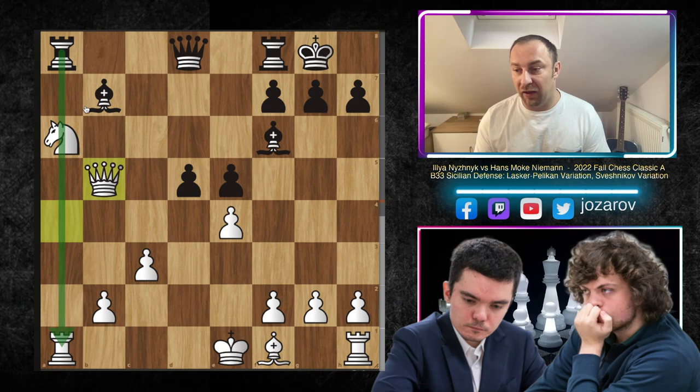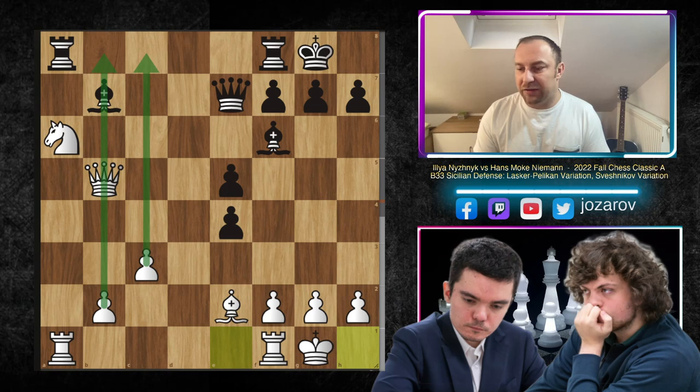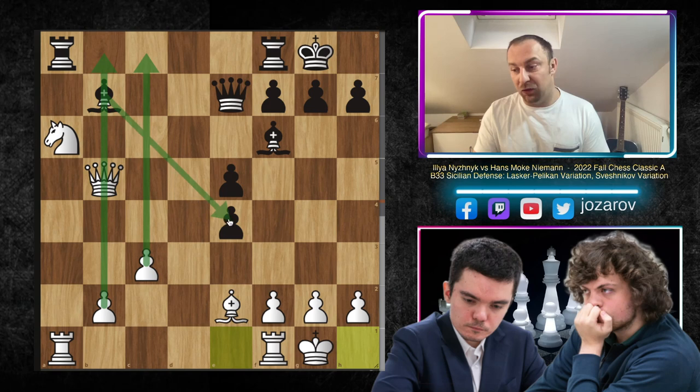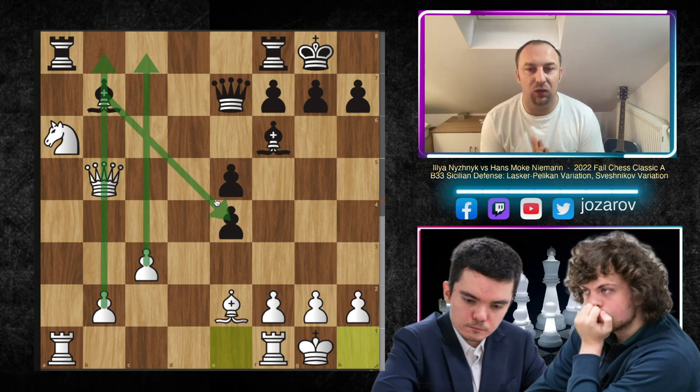We have Queen to B5, getting out of the tactical mess on the A-file while attacking the Bishop. Then Queen to E7, connecting the Queen to the Bishop, keeping it active around E4. Now Bishop to E2 - Niznik is desperately trying to castle and secure the King. If you play D takes E4 immediately it's not ideal. Hans first played Rook to A7 to protect his Bishop. But if you take with D takes E4 after castling, what bothers me is you could be left with White having two connected passers on the B and C files.